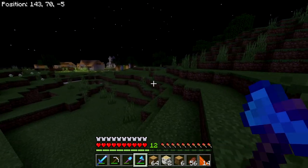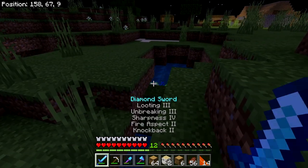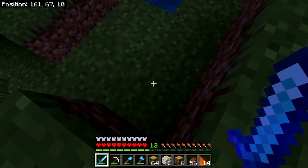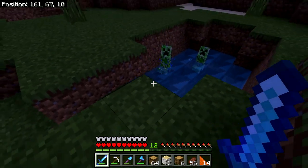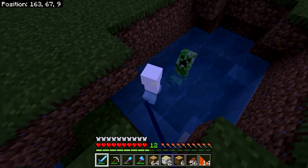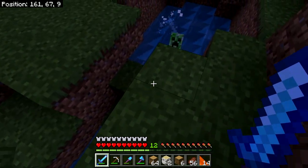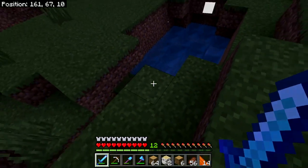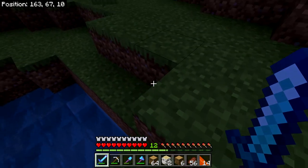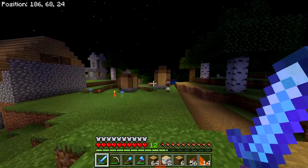I'm trying to decide what to do for this episode — it's either going to be building a wall around the village, or going exploring. Some mobs fell down here and got stuck — one almost blew up. The water looks weird too. I'm really curious to see what else looks weird.